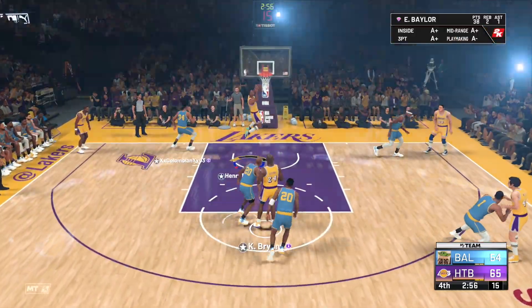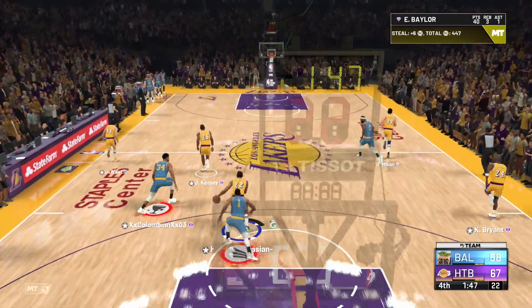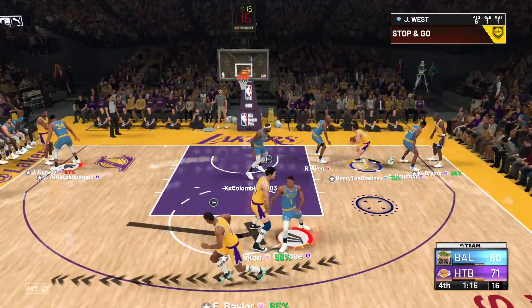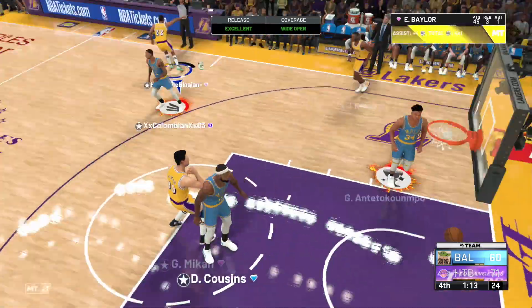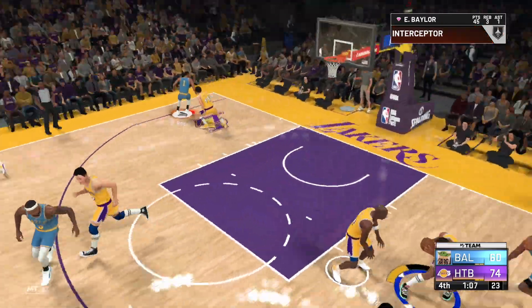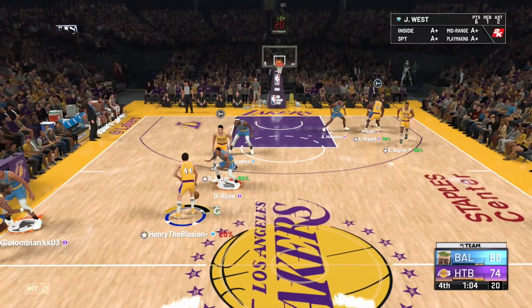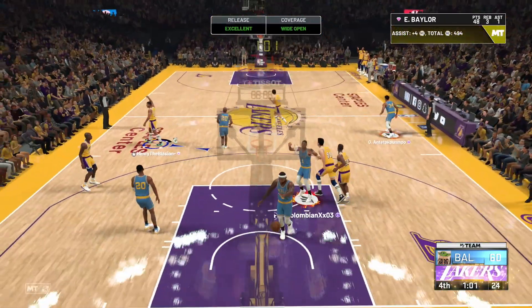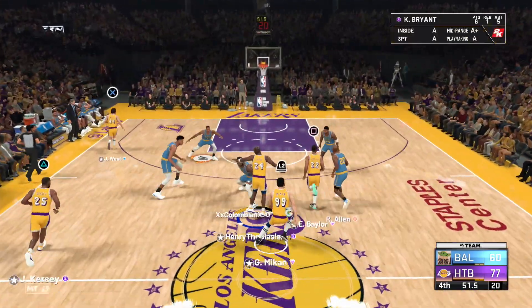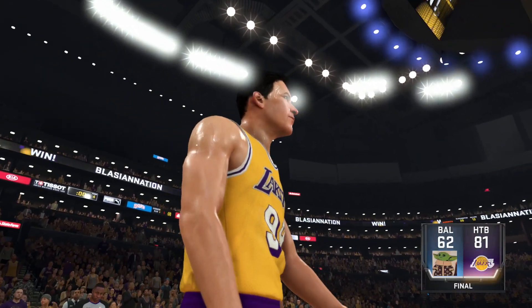Have you ever seen a Kobe to Elgin alley-oop? Let me show you what it looks like — kind of soft but I'll take it. Steal, let's go Baylor. Kersey, run with it — alley-oop, just over a minute to go. Get open, catch and shoot — green! That jumper is so easy and actually fast, that's what I like about it. That pass was so baited. Baylor getting open, catch and shoot again — green bean! Nice rebound, Baylor going to the basket and putting it down. We win 81 to 62 with Baylor going absolutely crazy.